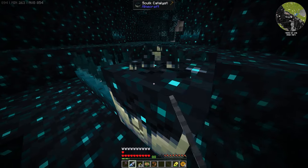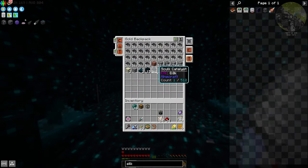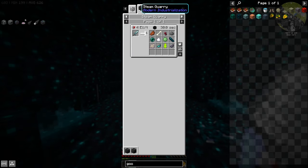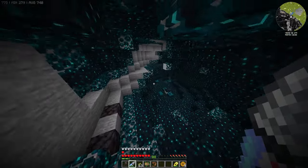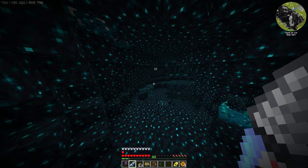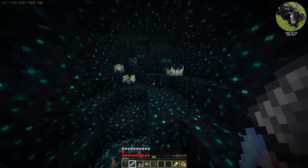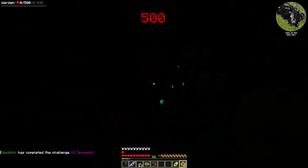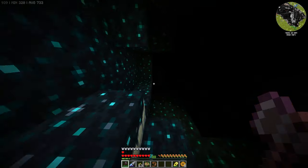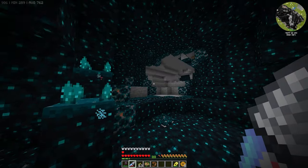There's one shrieker — perfect. I need skulk shriekers and echo shards, which are gotten from killing the warden. I can hear it — come out and play, Mr. Warden. There we go — goodbye. I got a couple of wardens. I'm not getting any warden hearts — maybe warden hearts just aren't a thing in this pack. Well, that's all I was here for, I can leave now.